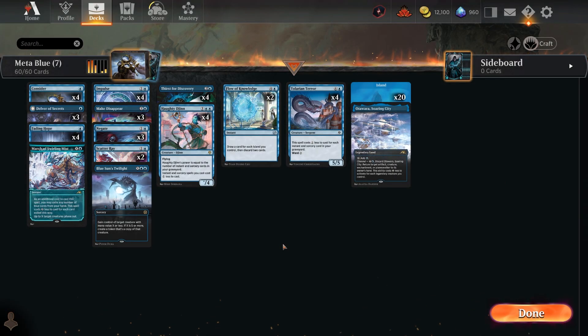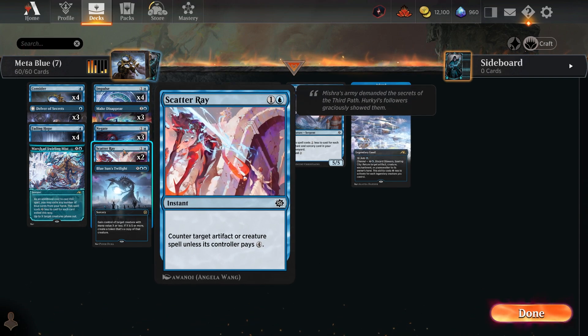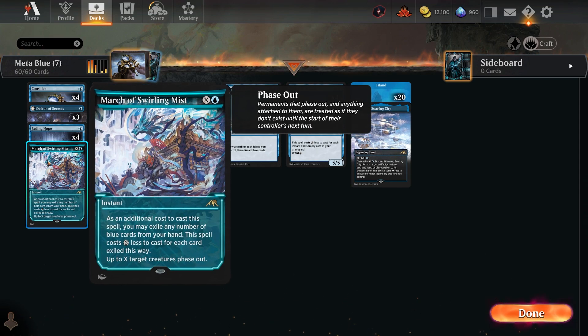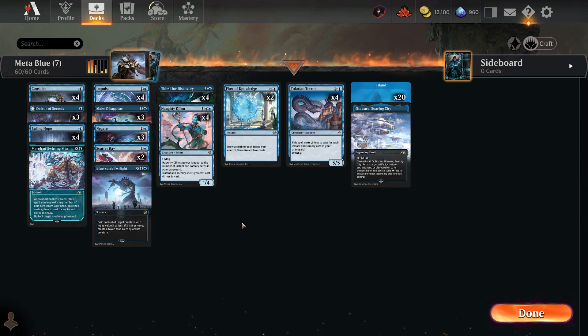Next is a mono blue deck — a different version with some updates. It runs a couple more counterspells, including Scatter Ray, which counters target artifact or creature spell unless the controller pays four. March of Swirling Mist is the single rare that phases out creatures — useful for tapping down or even protecting your own creature. Flow of Knowledge is now a two-of, and with 20 islands it's a really good card to pull mono blue back into games.